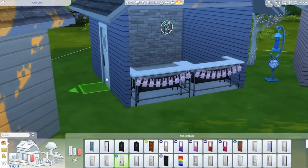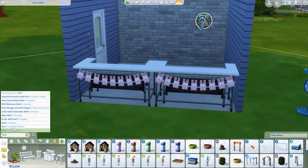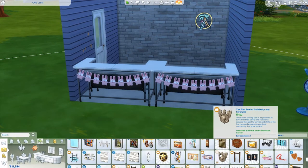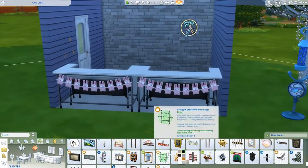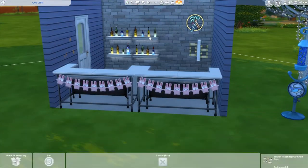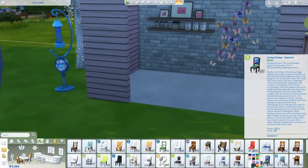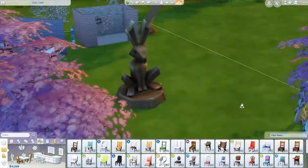It has pretty much everything you can want — lots of seating area to eat. I added some monkey bars for the kids, and overall it just looks like a really fun place to go for your sims for Easter time or just spring time in general. I wanted to put this out if anyone wants to use it tomorrow for Easter. I really want to use it and I will be doing so for sure because this looks like so much fun.